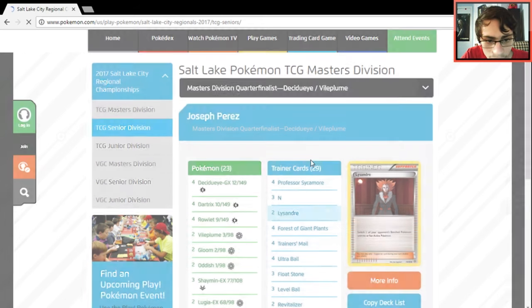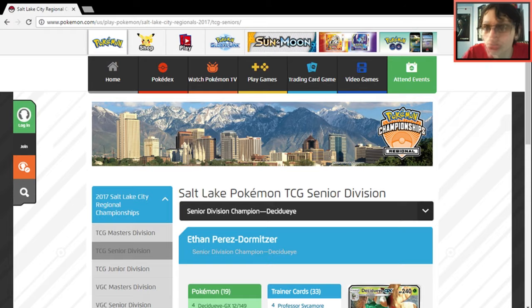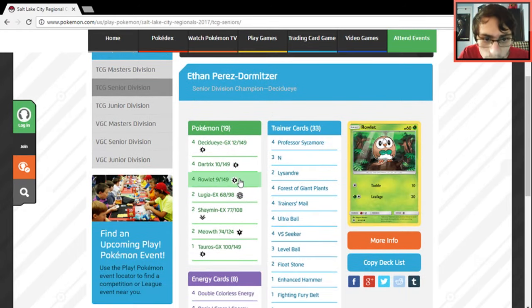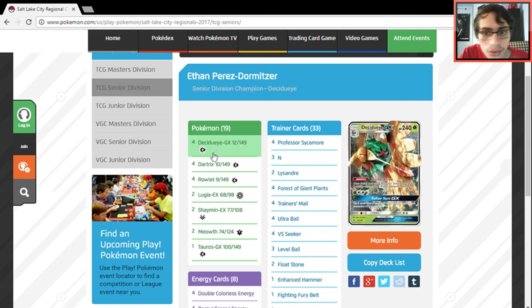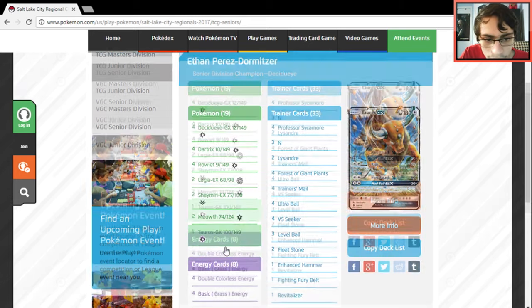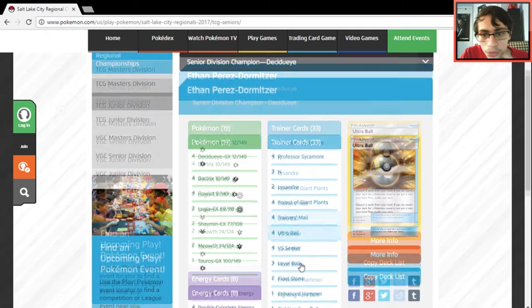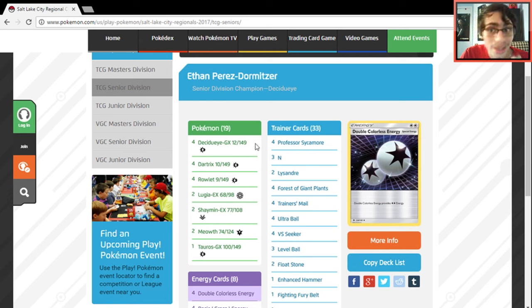Let's check out the Seniors division. I haven't looked at this yet. I think Seniors and Juniors has a lot of Gardevoir. First up is a Decidueye deck that doesn't play Vileplume — it's got two Lugia and two Meowth. Meowth is really good at knocking out benched Pokemon for 50 damage, and it's also non-EX. Tauros is in here too. So this is a Decidueye list with no Vileplume at all.